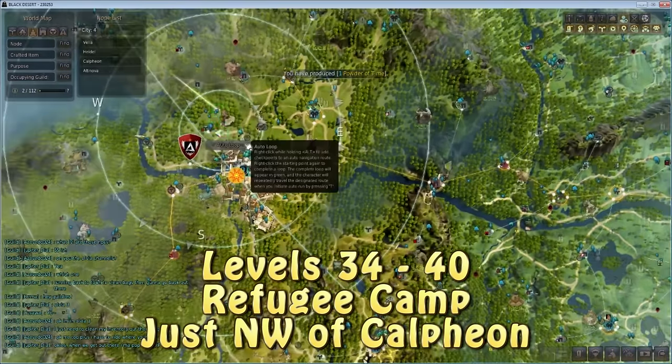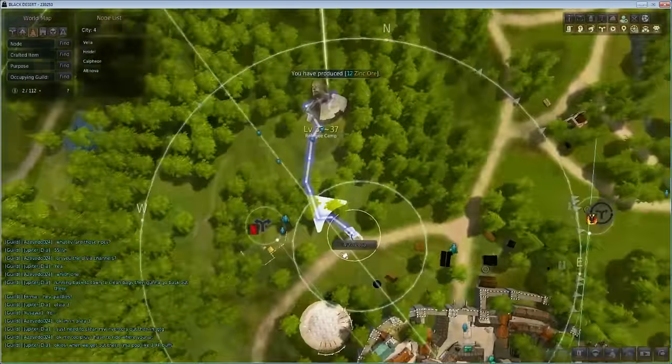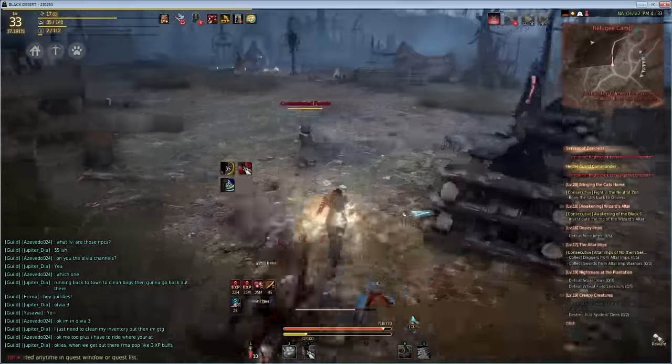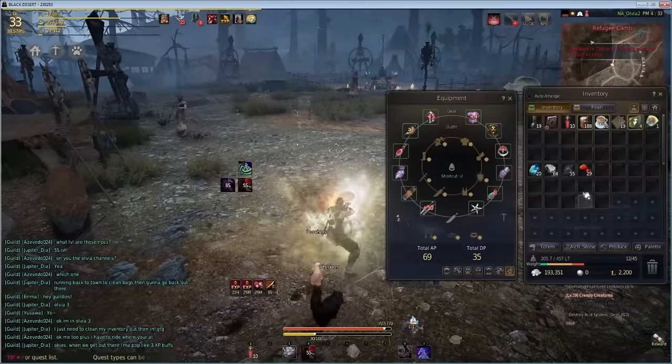Now we head far west of Heidel — past Glish — to Calpheon, which is a big city. Just really close to Calpheon there's a refugee camp filled with a lot of slow-moving zombies. I arrived here at level 33.